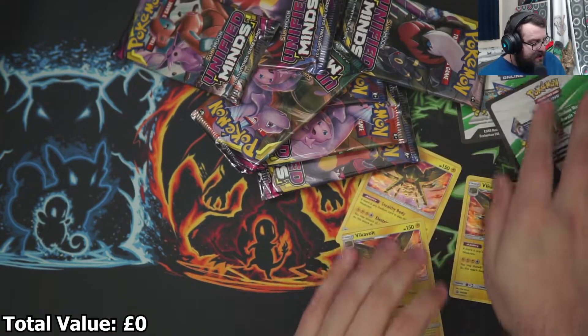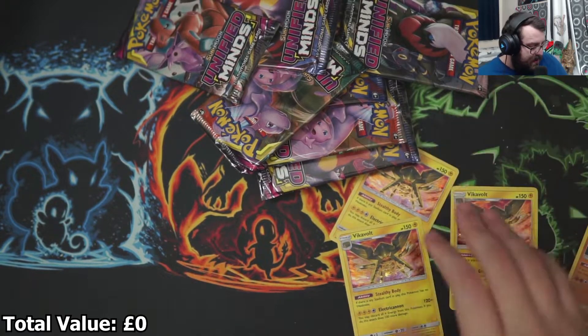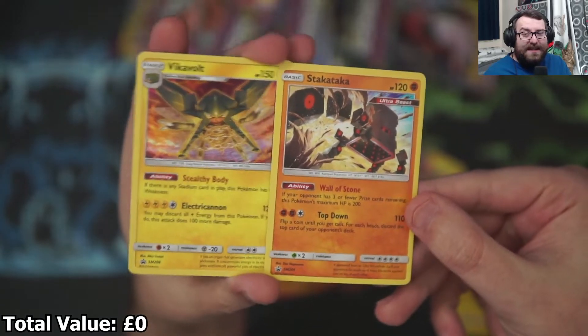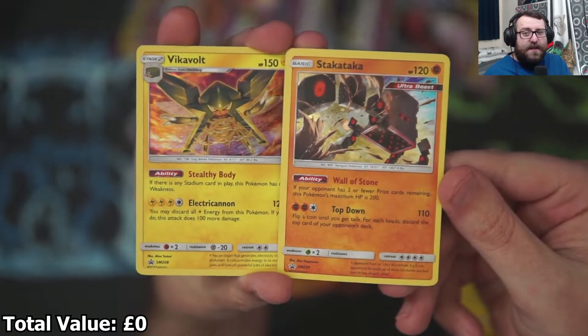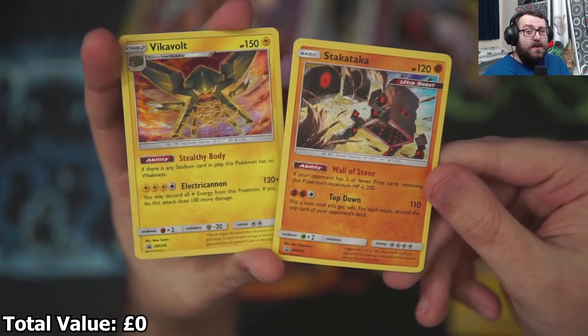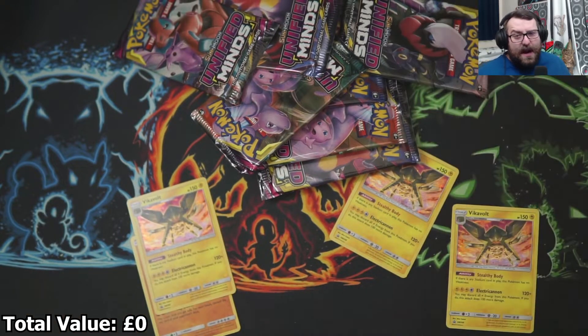If you guys are interested in the promo cards I can show you. These are the promo cards that come with the blisters — you have a Vicar Vault and a Stack Attacker. They're actually pretty cool holos, two that I can add to my collection. Not bad. Let me chuck them in sleeves and we'll get opening.